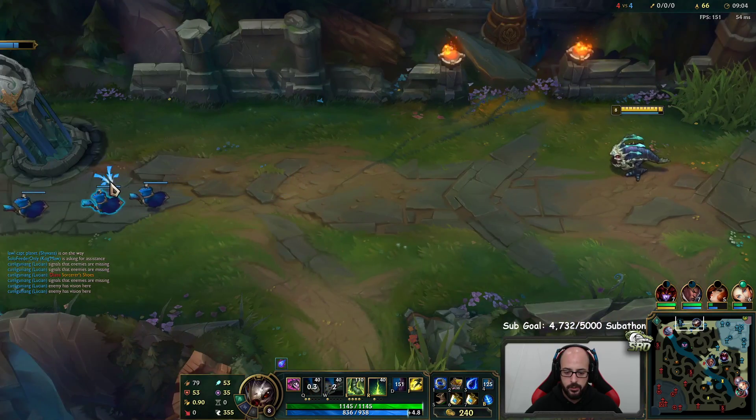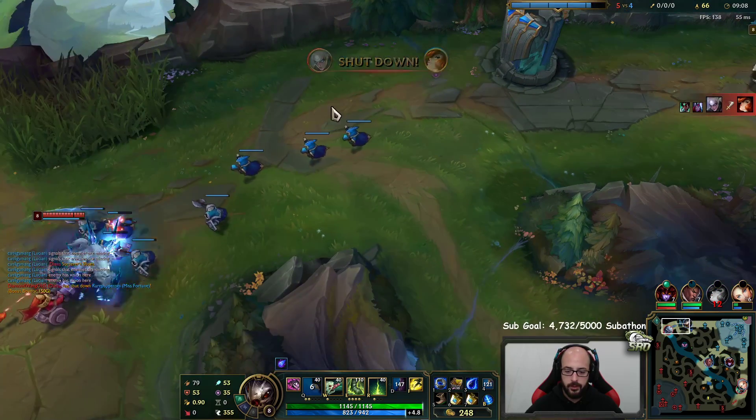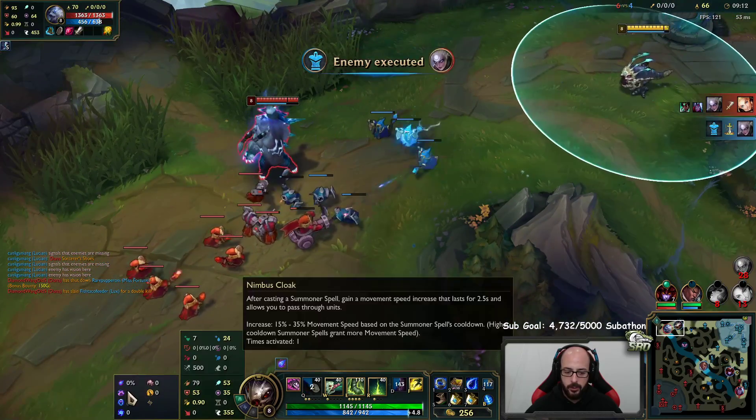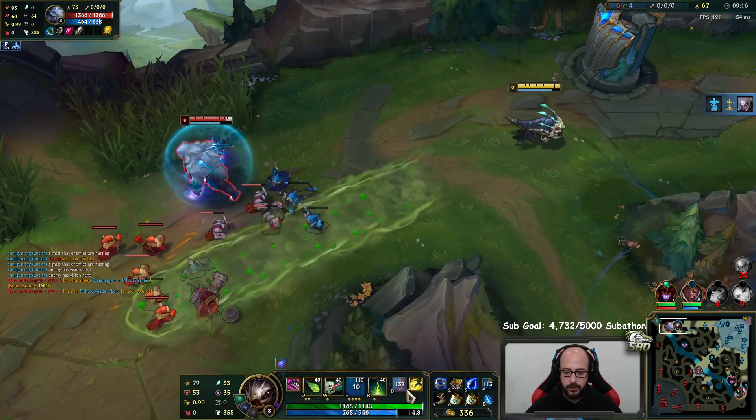Good thing I went boots because he went boot rush - pretty smart. It's a little different without Mana Flow Band here. I wish I went Barrier with the Nimbus Cloak. It's Barrier with Nimbus Cloak, or it's Mana Flow Band with Comet - and then Teleport obviously.